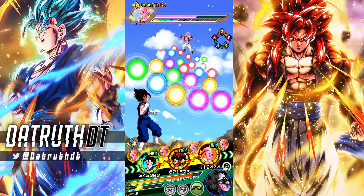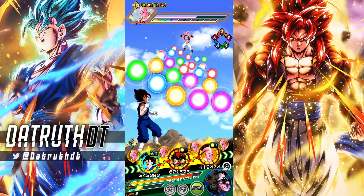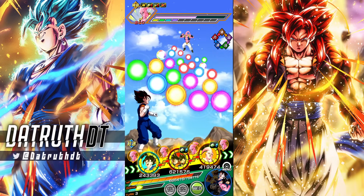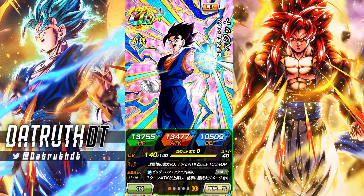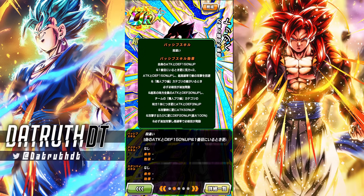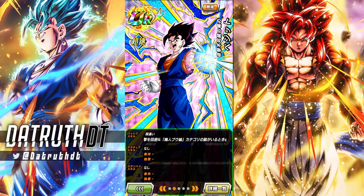Alright guys, so here we are in an event going up against Boo Tanks right here, so this will work pretty well. Vegito — the thing about him here is that he does actually have to be run in slot one. Let's quickly go over his passive: he gets 150% attack and defense at the start of a turn, 150% attack and defense, and a 70% chance to dodge as the first attacker. I believe this was updated with his EZA, so he should now have the dodge right away.